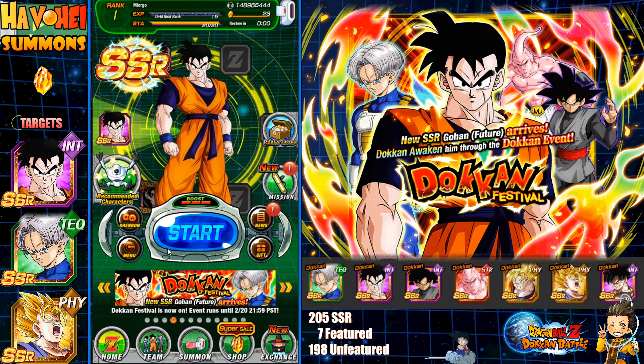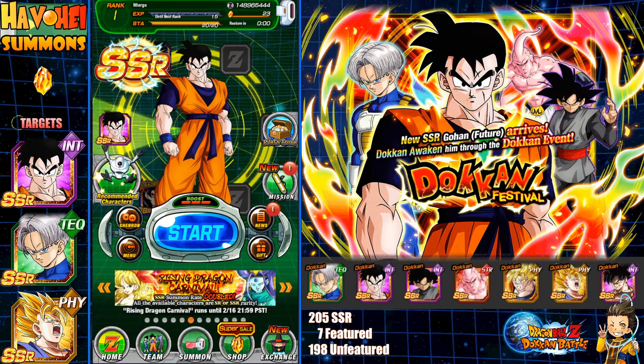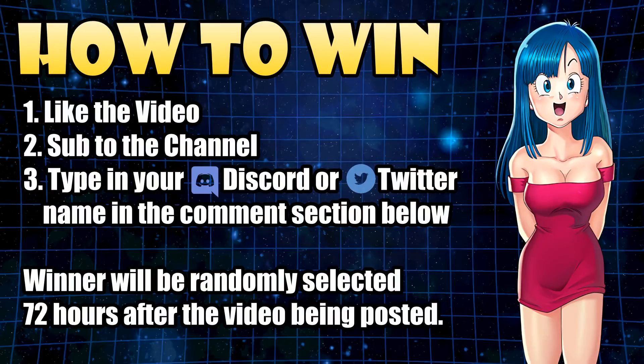Let's just do a normal giveaway. How to win — very easy. All you gotta do is like the video, sub to the channel, type your Discord or Twitter name in the comment section below, and the winner will be randomly selected 72 hours after the video is posted. A lot of people aren't going to go for it so you have a better chance of getting this account if you're looking for a rank one reroll.